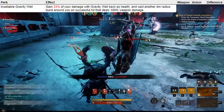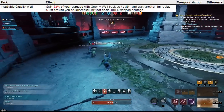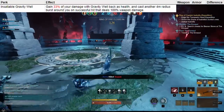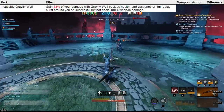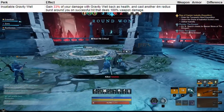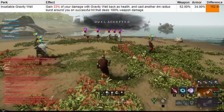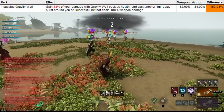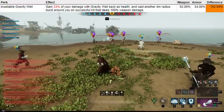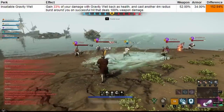Insatiable Gravelwell returns a portion of your damage done by the ability back as health, and also casts another burst around you if you hit an enemy with the detonate of your Gravelwell, dealing 100% weapon damage. The secondary part — the detonation — is entirely unaffected by where you have this perk slotted. Only the self-heal is increased: 52% on the weapon, while only 34% on the armor. This is a 53% increase, but realistically I don't think there is much value in that — it's just a little bit more lifesteal. In a chasing build you're better off having Refreshing Charge on your weapon, and in a group build you're better off having Maelstrom on your weapon.